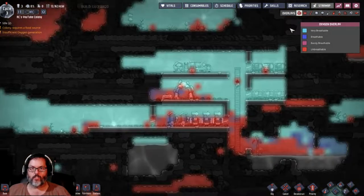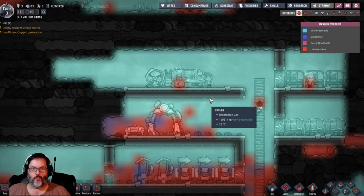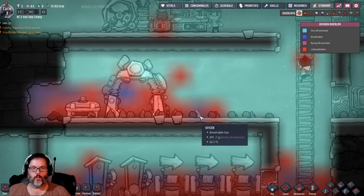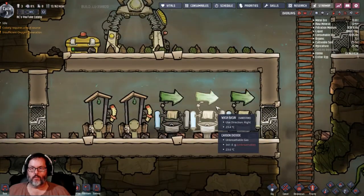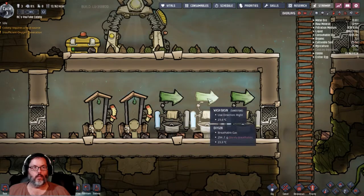Let's check our Oxygen Overlay. I think we're alright. We want to get the Airflow tiles at some point.